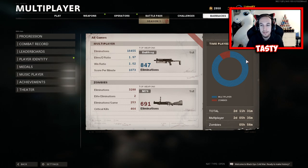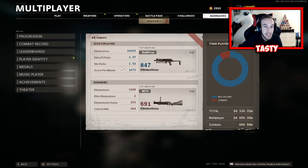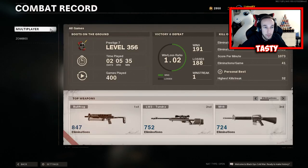I mainly played hardcore Nuketown, a bit of fireteam, and a bit of face-off as well for some challenges. My elimination-to-death ratio is almost 2 — it's 1.97 — which is honestly super crazy while going for challenges. The win/loss ratio is not that good mainly because I've been backing out of games, joining games late, and I've been strictly focused on getting camos done. Score per minute is over a thousand, which is mainly from playing hardcore Nuketown.